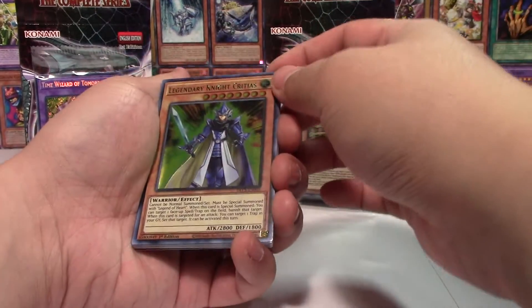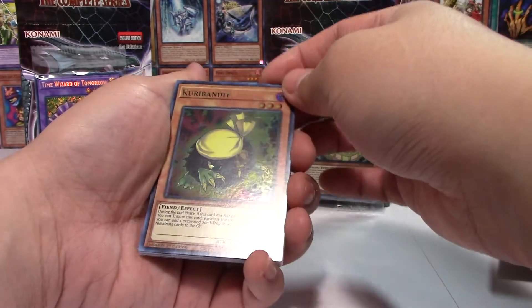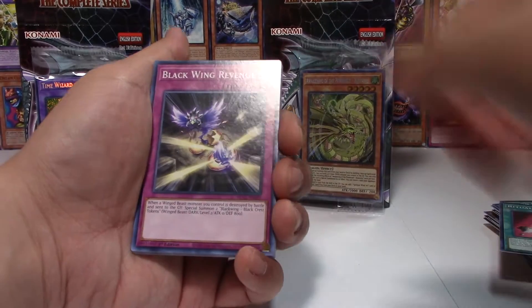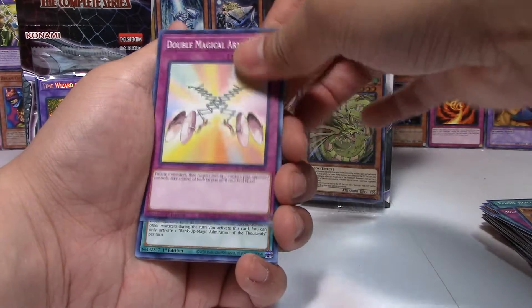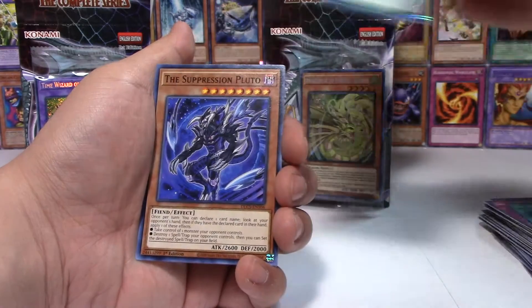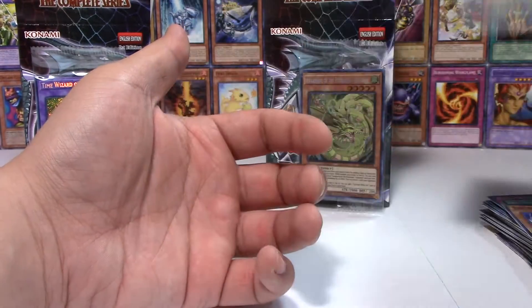We have a green Legendary Knight Critias. Haven't pulled one of these yet — Green Curry Bandit, kind of cool. Blackwing Revenge, Cypher Wing — I think that's new — Double Magical Arm Bind — I don't think I've got that either — Rank Up Magic Admiration of Thousands, Battle Fusion — I don't think I have that yet either — Suppression Pluto, and Number 59 Crooked Cook.